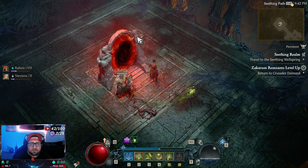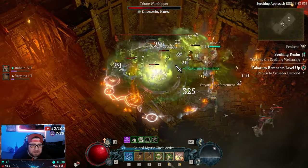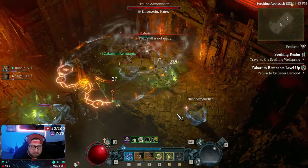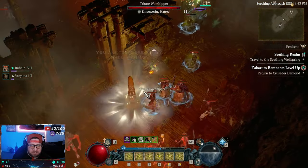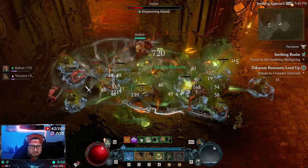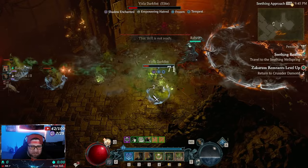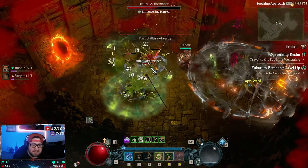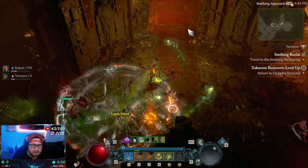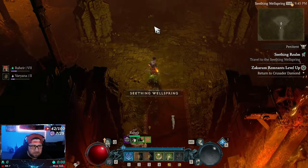I'm going to pick materials this time. In here you can find teleportation goblins, which I think are really cool. You get all these monsters to kill to earn your Remnants — you get one per regular monster and more per elite. The elite here gives 10 Remnants instead of one. You can rack these up quite quickly as you work your way down to the Seething Wellspring.